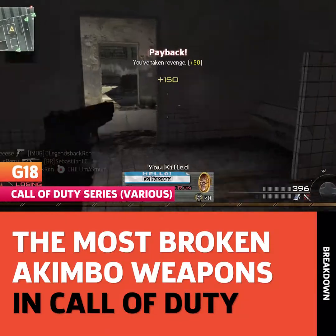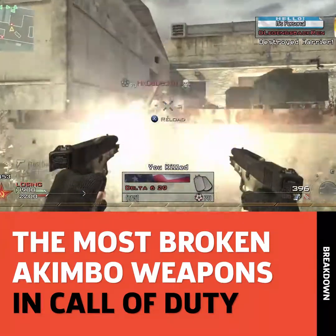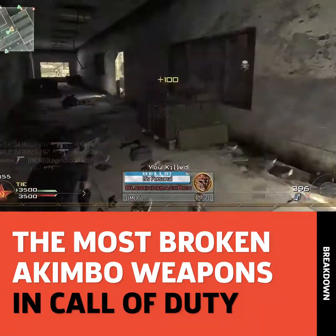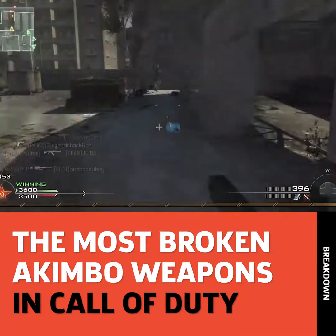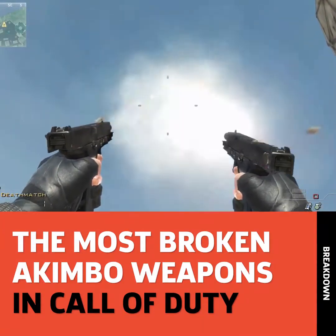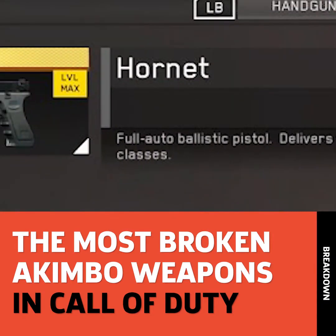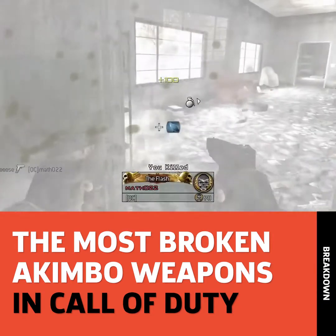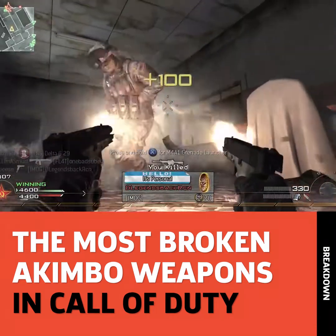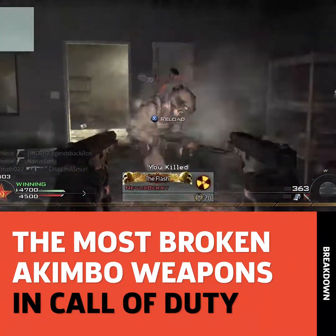The G18s. Don't be fooled by their small form factor, because these things pack a wallop. These machine pistols have a fire rate that's through the roof, to a point where it sounds like the in-game audio can't even keep up. If you're a long-time fan of Call of Duty, you can probably hear these guns in your head. In Infinite Warfare, the G18 was renamed the Hornet. The G18 was introduced in Modern Warfare 2, along with the option to dual wield. Here's what it's like getting killed by the G18.